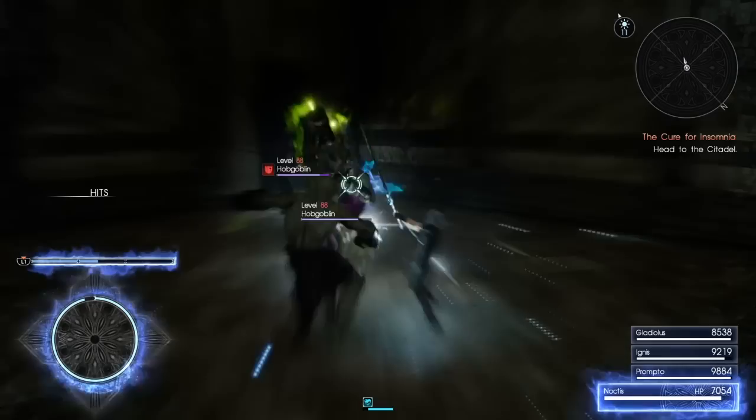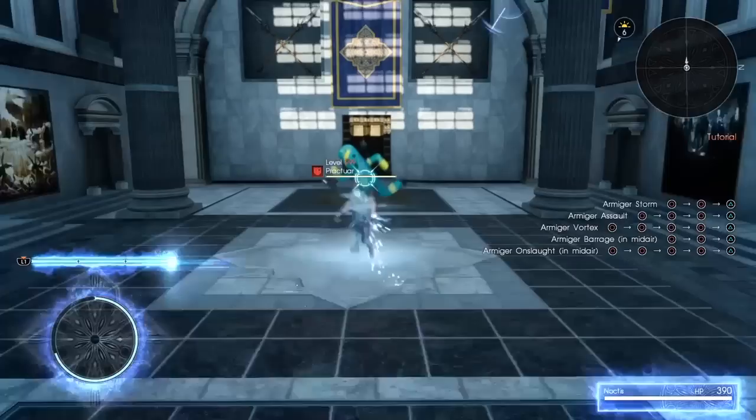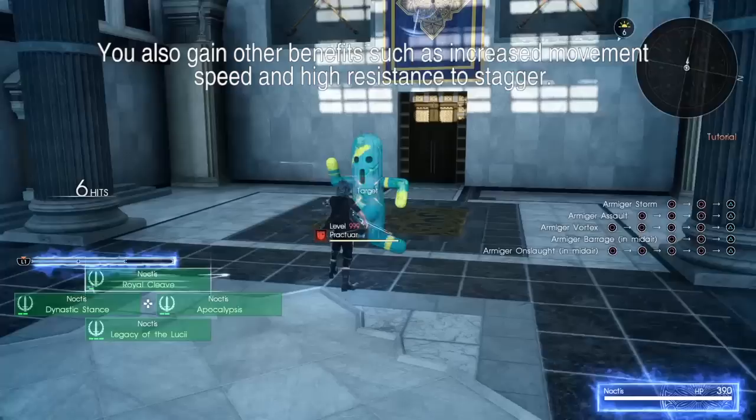Just like with the regular version, in order to activate Armature Unleashed you need to have filled the armature bar, and then you'll remain in the mode until you either get knocked down, end the battle, get petrified, or just run out of armature juice. While in this form, Noctis will have infinite MP, an entirely new moveset, and even techniques of his own.